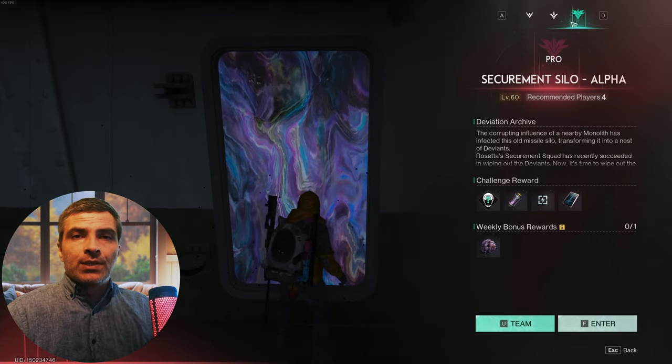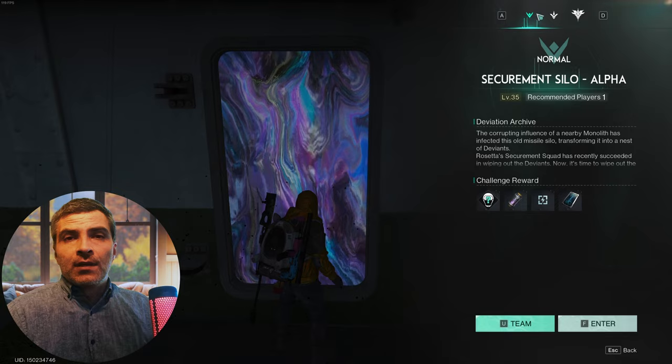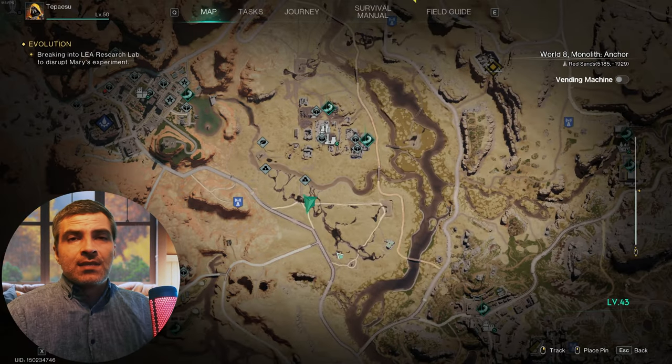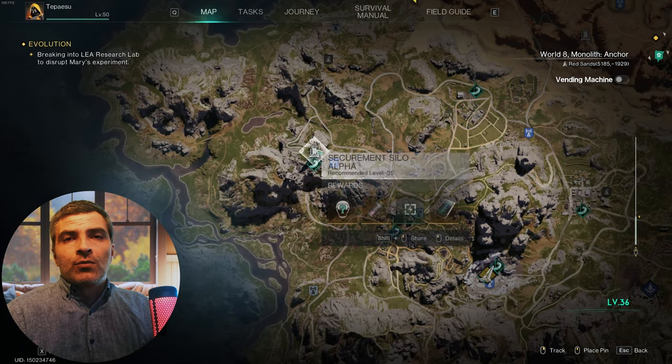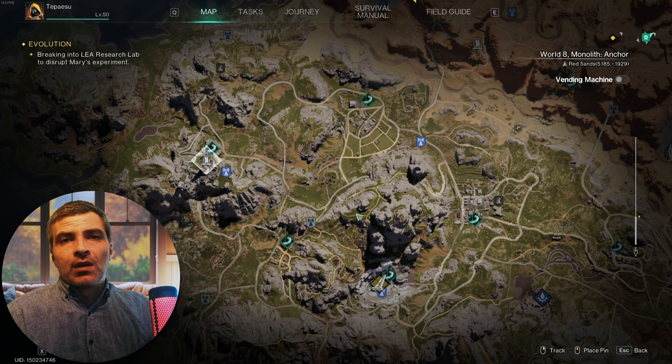Hello everyone and welcome to my channel. In this one, I'll talk you through Secureman Silo Alpha and I'm doing it on Pro difficulty this time. There are only minor differences between difficulties anyway. This silo is located in the north-western part of Chalk Peak and you should get a quest for it when you are around that level.